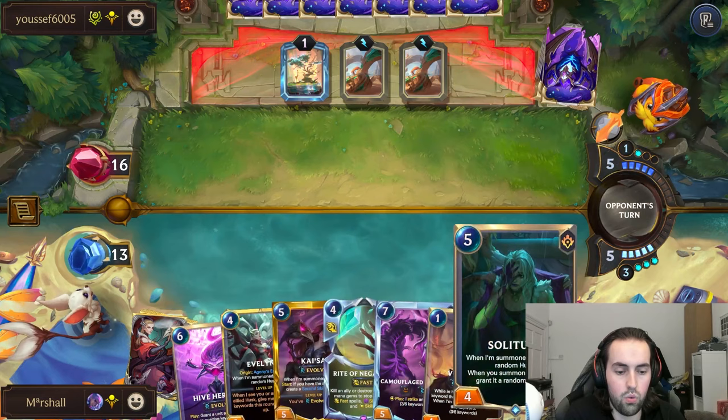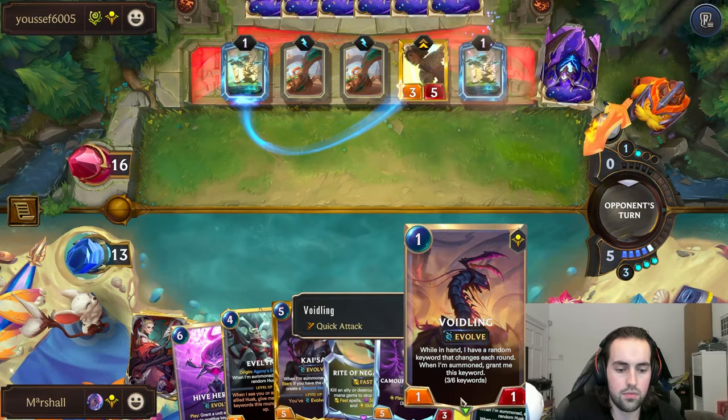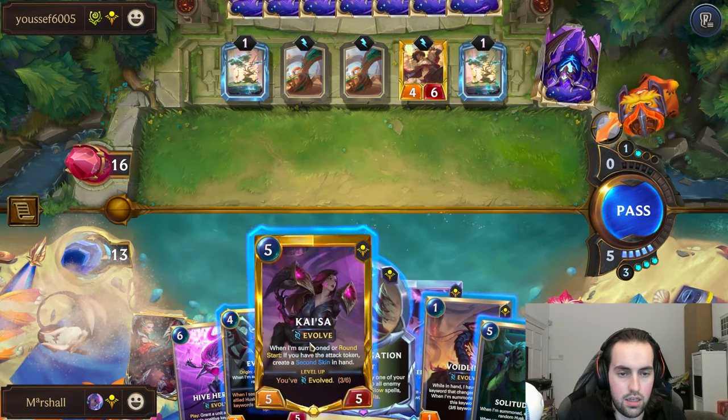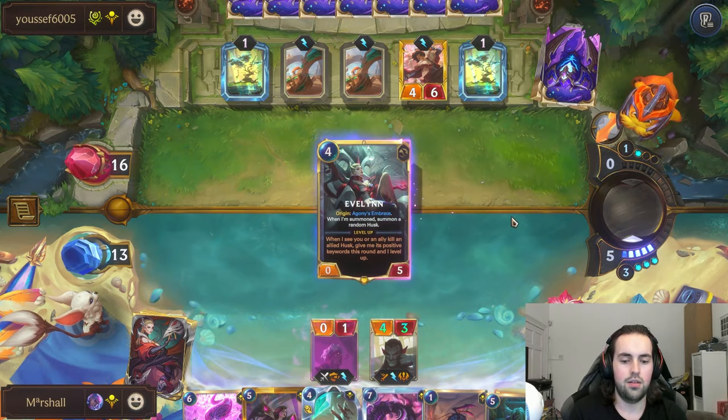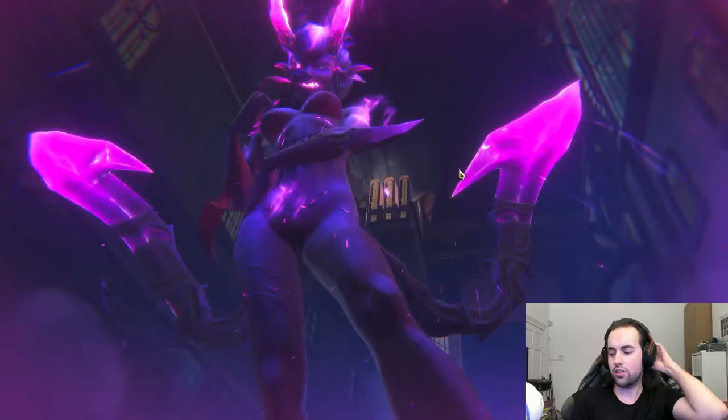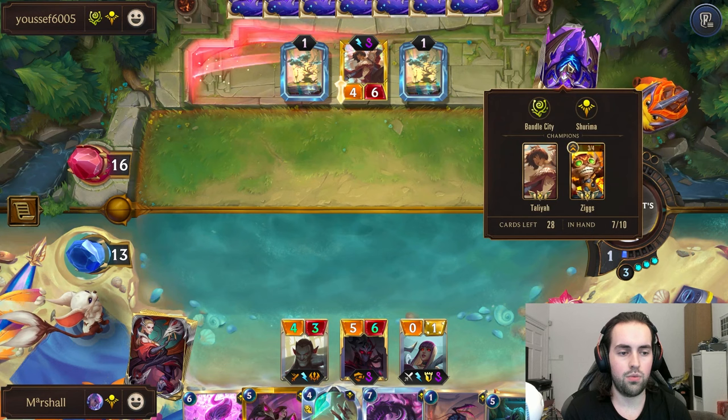Ooh, okay. Depending on what the opponent plays - if I play a four cost I can deny all of the Talia stuff, and I can put the Talia on one. It might look weird but we're gonna do this, then we're gonna deny it, and then we're gonna deal the damage to the Talia - deal what, five damage? Because we didn't get a buff on that husk. I think value-wise it's very good value.